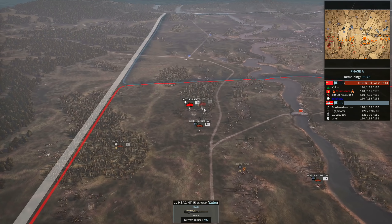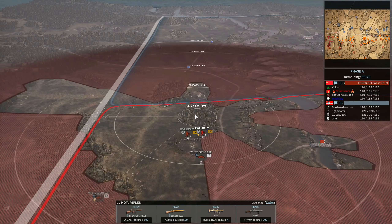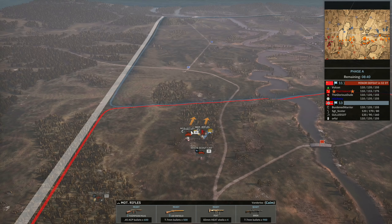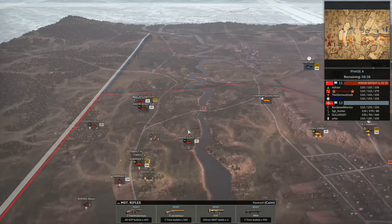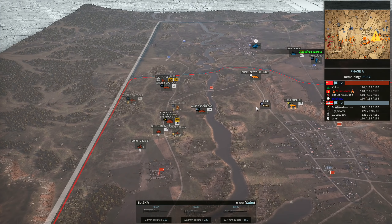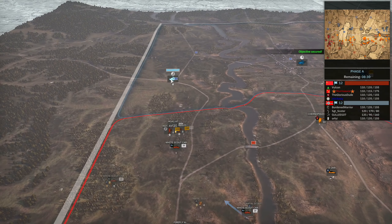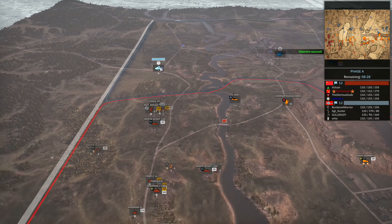Then I've got the motorized rifles. These come with PIATs so in this sort of close range engagement, if any armour actually pushes us aggressively I will be able to pop them with the PIAT — that's the plan. Sturmsorce here is going to be bringing in the IL-2 early on and giving us some information on the left-hand side, and we'll see that there is a Panther that I've already briefly spotted.